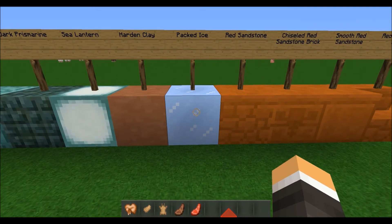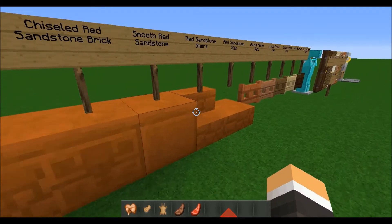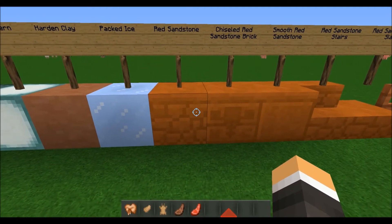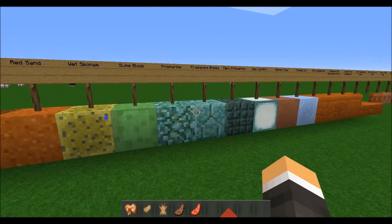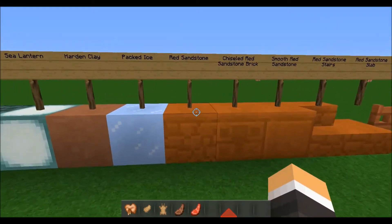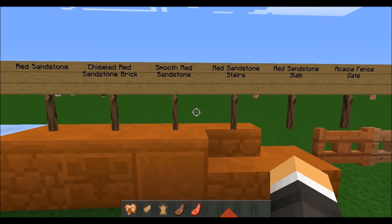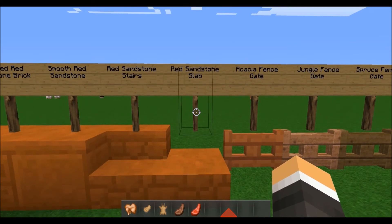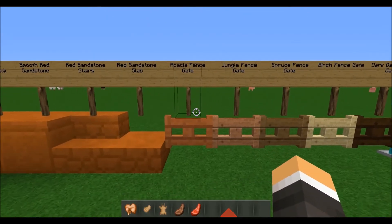Heading on down, here is the red sandstone, which actually looks pretty cool. I can see how you would make it — you'd probably find the red sand mixed in with the regular sand and go from there. So you've got the red sandstone, the chiseled red sandstone, the brick red sandstone, smooth red sandstone, red sandstone stairs, and of course the red sandstone slabs.